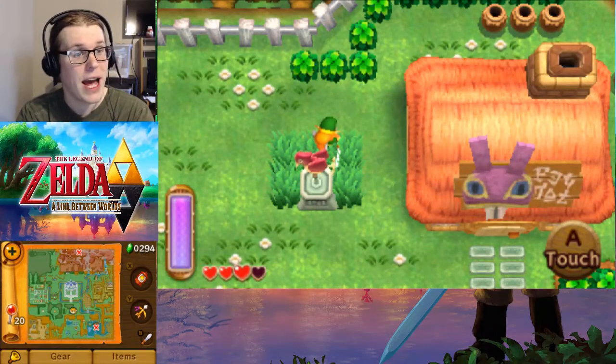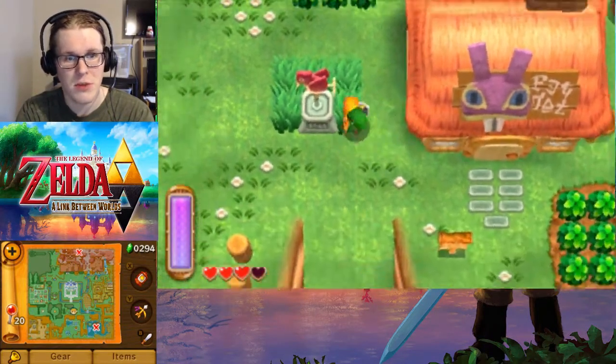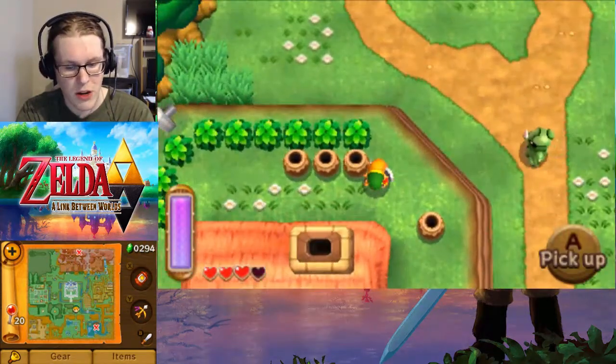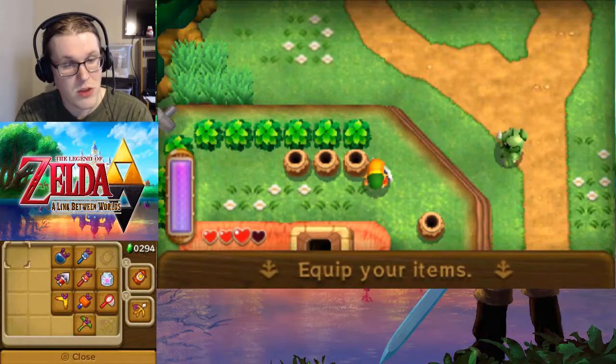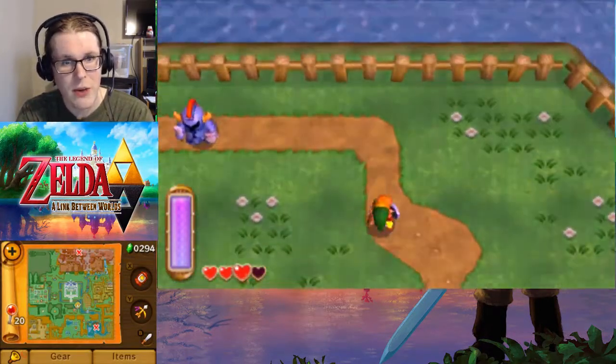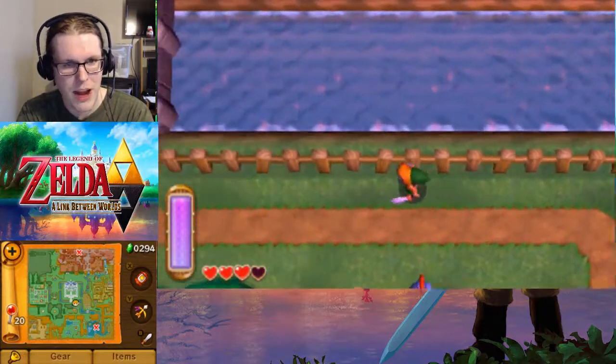Good morning everyone and welcome back to The Legend of Zelda: A Link Between Worlds. In the last part, we got all of our items, so we are almost ready to continue to both areas. However, the only area we can access right now is the Tower of Hera.